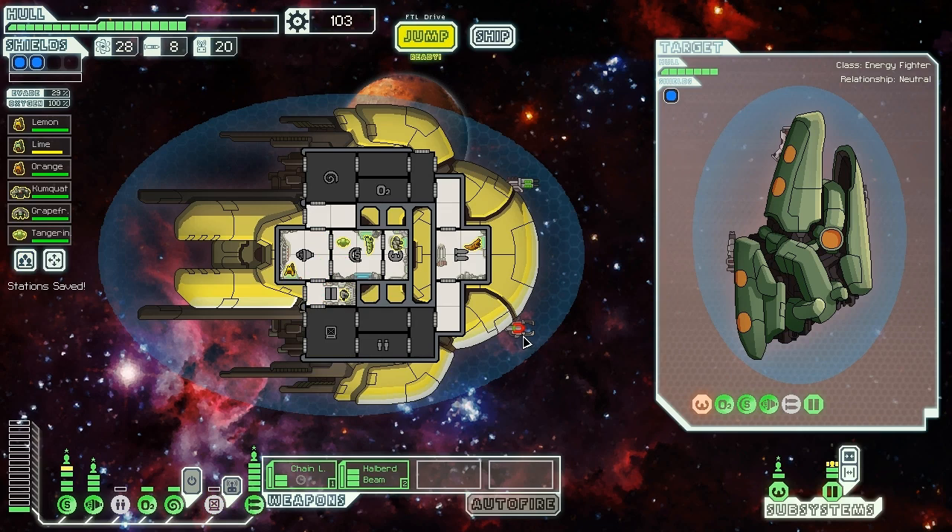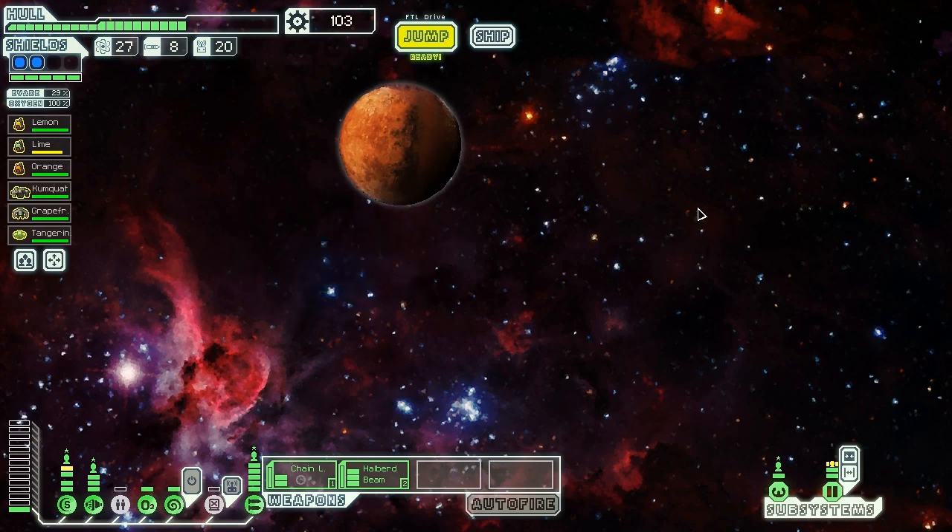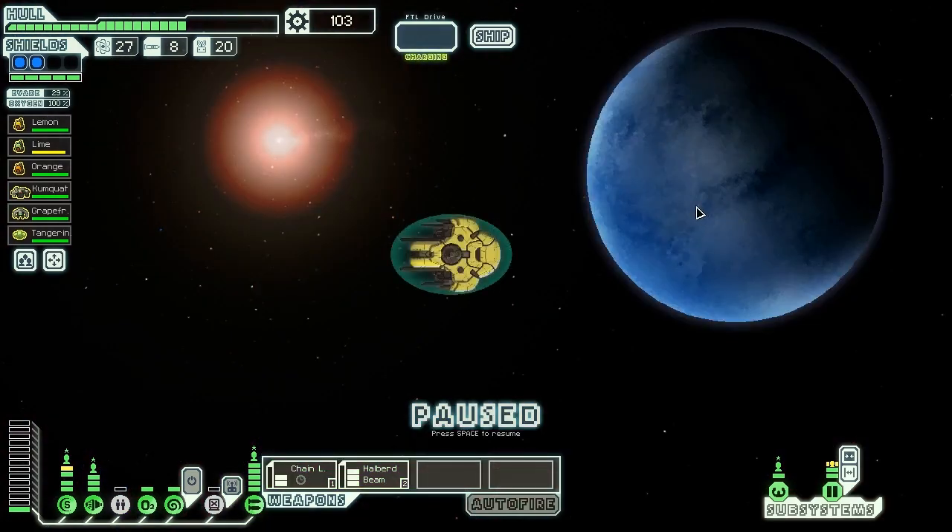Welcome aboard, Dangler — we'll figure out what to do with you later. We have 103 scrap to spend and still lots of ground to cover. I'm not sure how we can get across over there — it might be from here that we can get to the exit. We're going to jump from here first, then into that nebula beacon, and we'll see what happens. This is definitely a tricky position.